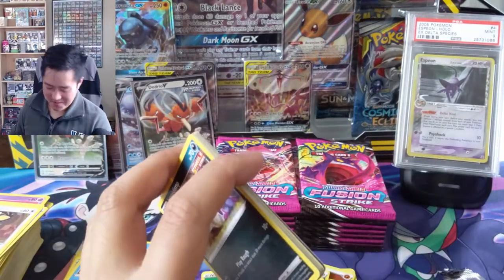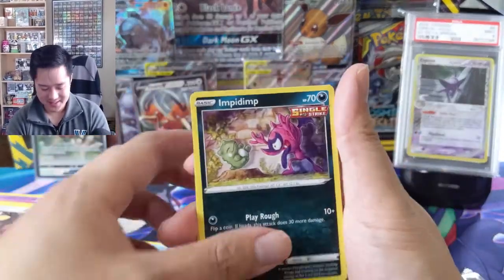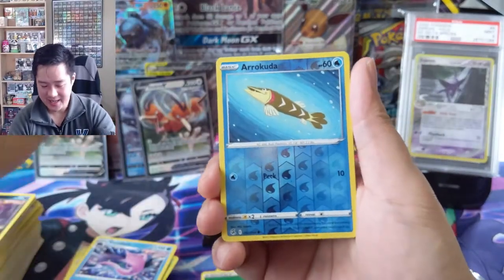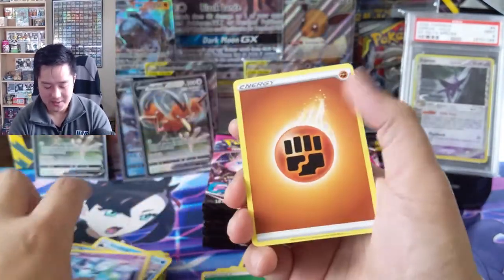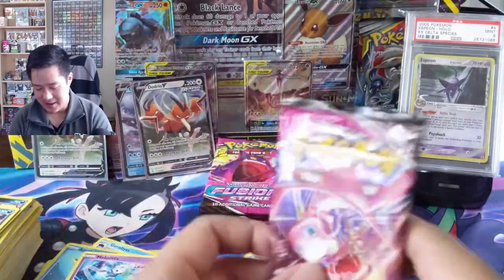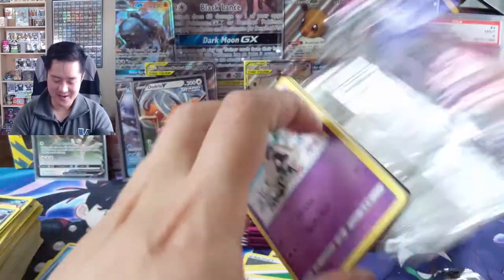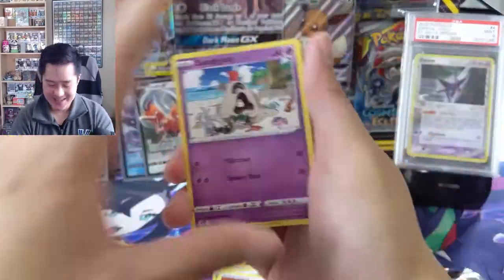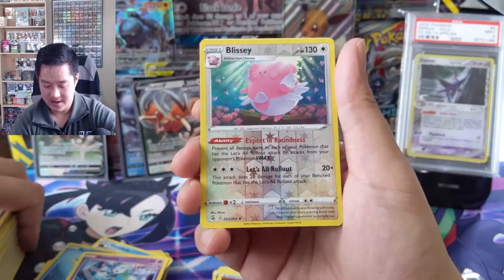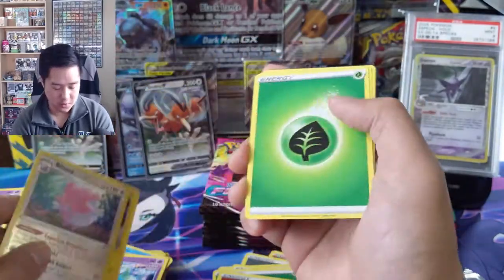It's a super minor thing but whenever you open a box the pack arts are all in a line. I typically go down one stack so I know how much of the box is left since I'm not counting. But when they're aligned perfectly it's hard for me not to keep going — one from the left and one from the right. We got a Blissey into a Zeraora — pretty cool art.